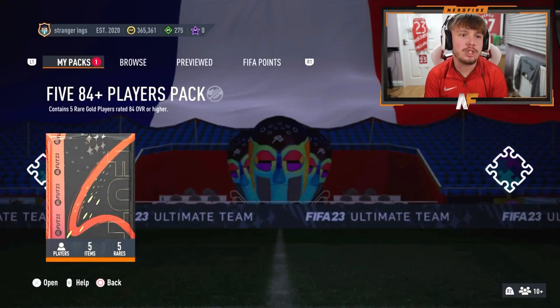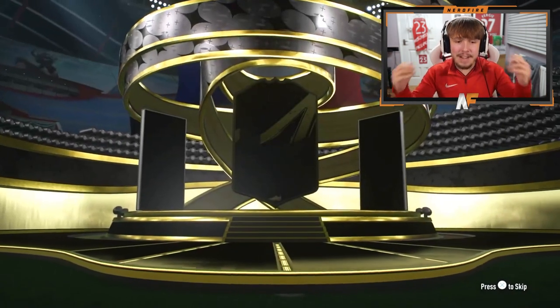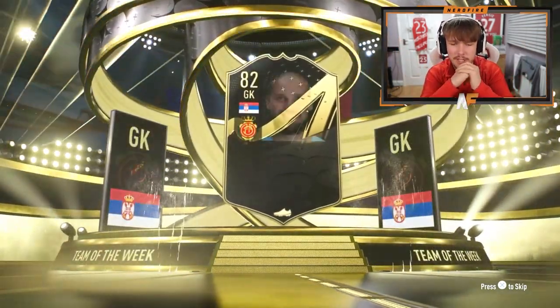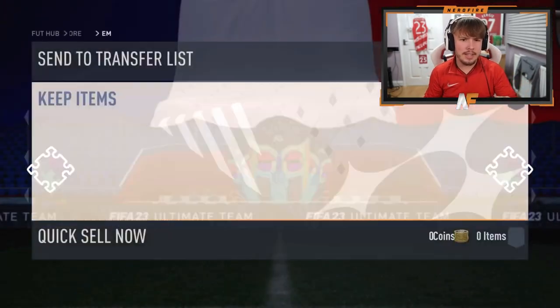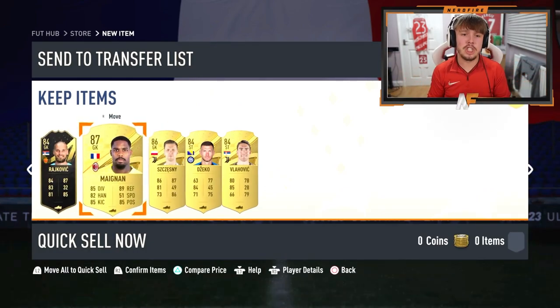JX is in the house with the 5x84 plus. Future stars? Finally? It's an in-form. Mate, future stars do not exist in these packs anymore. That keeper — what's his face. Hopefully we see a walkout behind him, else it's going to be kind of annoying. We do — two walkouts. That recovered it. Decent.